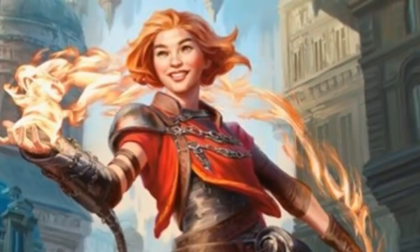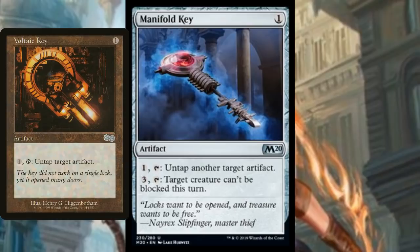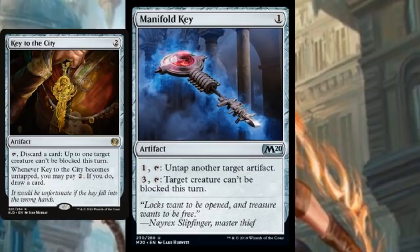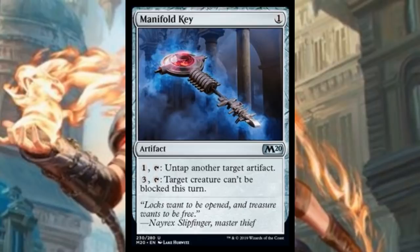I brought up artifact decks a couple of times already, and a good card for those is Manifold Key — kind of a callback to Voltaic Key, which is awesome to call back to. Just one mana for an artifact: pay one and tap it to untap another target artifact, or pay three and tap it so target creature can't be blocked this turn. Really good, kind of like a Key to the City in a way. It can lead to a bunch of value over the course of a game, especially untapping Gilded Lotuses or Powerstone Shards. This card should actually be very real — a key piece to an artifact deck not only in Standard but in other formats.